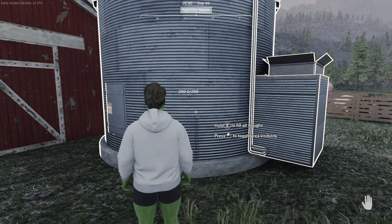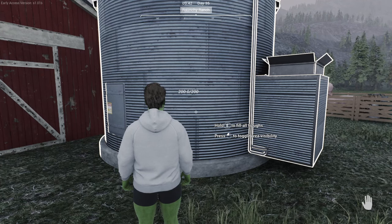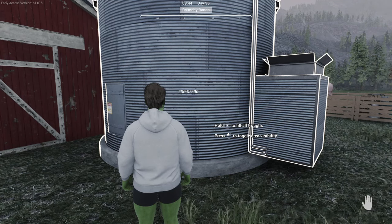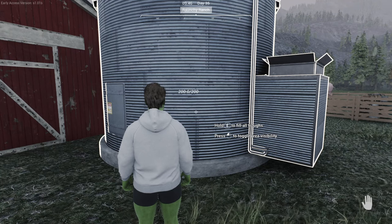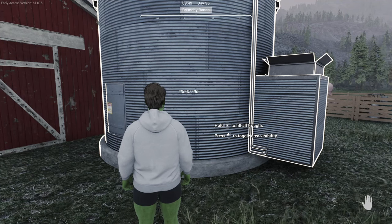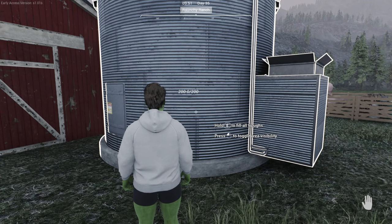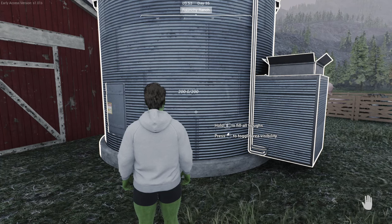If you want, you can grow yourself some wheat and use that to put into the granary so you're not spending money. Obviously your seeds and machinery are going to cost upfront, but it's entirely up to you how you want to do it. You can grow your own food for your animals, or you can just refill it using money by coming over here, holding R, and spending a dollar for each unit of food. This saves so much hassle in this game.